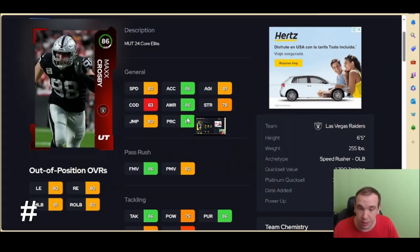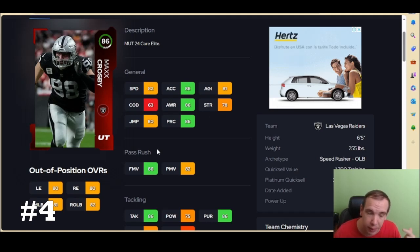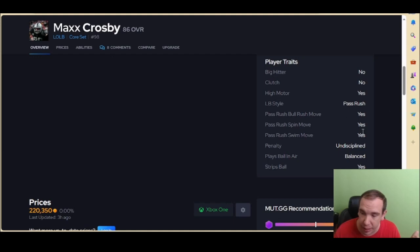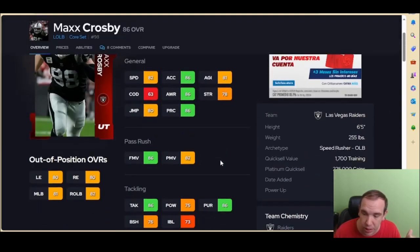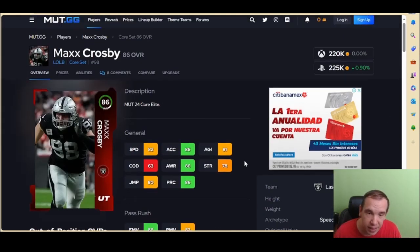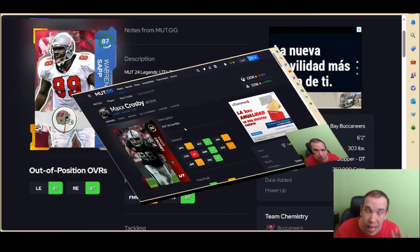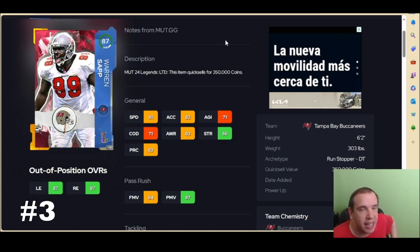Number 4: Max Crosby. I wish his strength was 80, but he has good acceleration, speed, power, and finesse — he can do both. His traits are a little bit better and moving to right end is a bonus. This guy got me more sacks than Aidan and Nick Bosa. Max gets some pretty good animations, though you wish he had better abilities — he gets none, so keep that in mind.